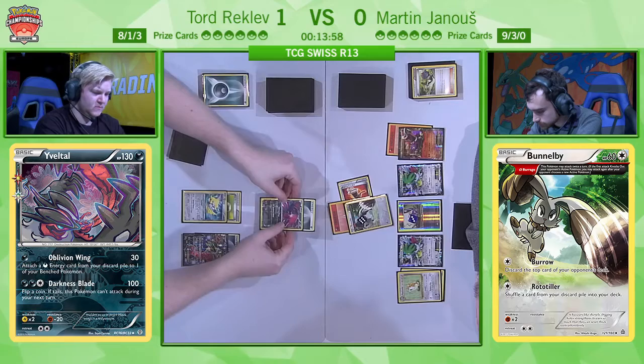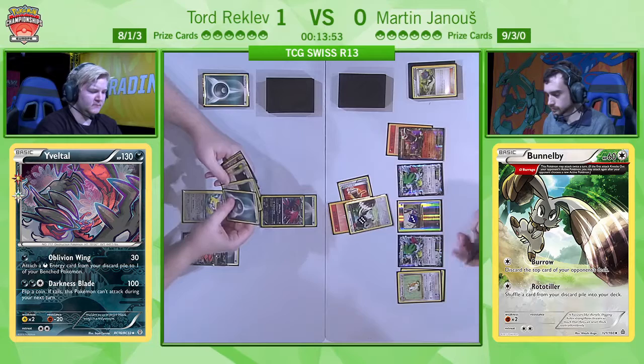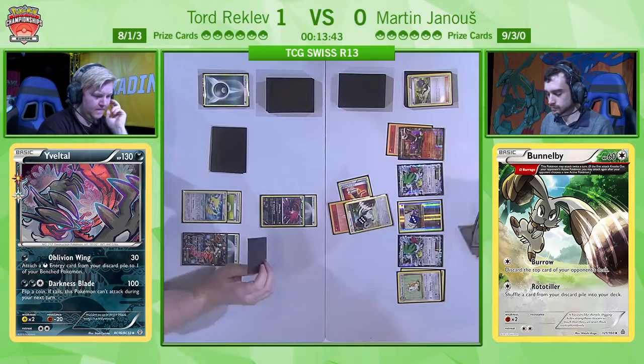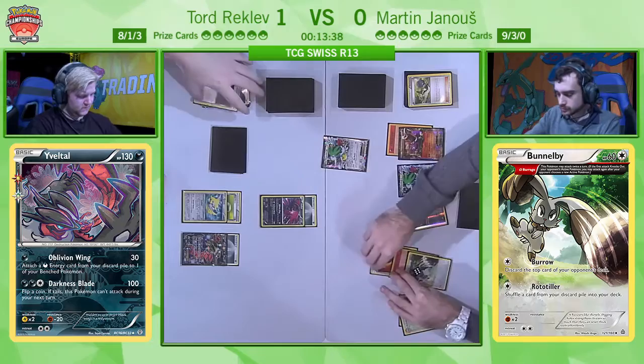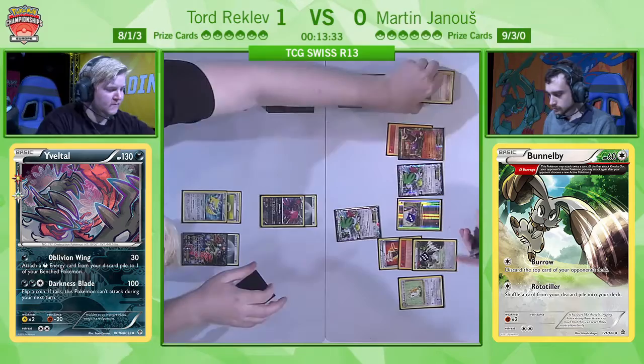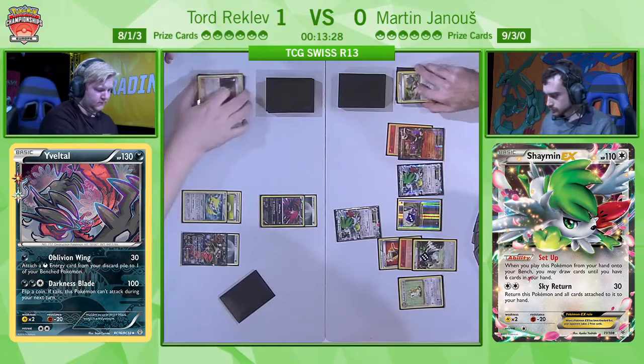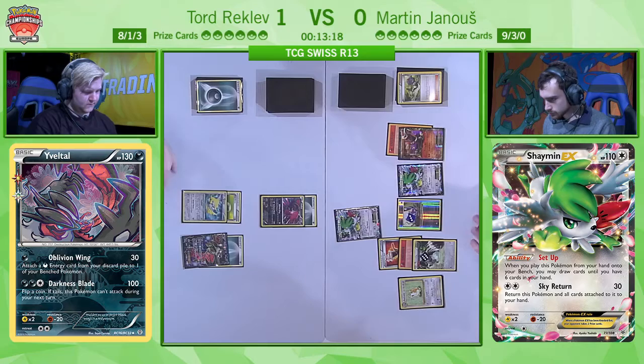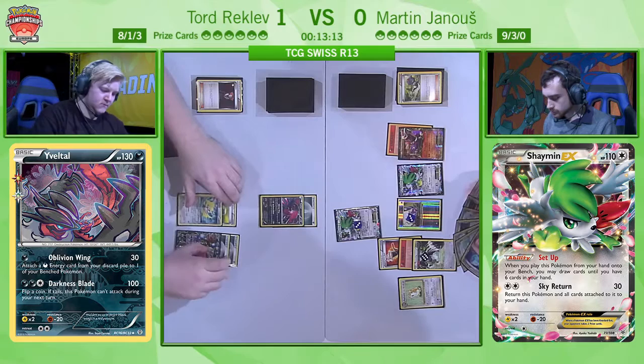The advantage for Martin is naturally that he's been playing this deck over and over and over again — he knows exactly what he needs to do to beat a Yveltal EX deck. On the other hand, Tord is seeing maybe one or two copies at best throughout the day, and this is not going to be a top priority to deck test against. So he has to think about what to do in this particular match every single time, because those situations just don't come up that often. And it's not a fun deck to play against — Martin has found a way that people don't like playing against this deck, so why not play it himself and make life awkward for opponents?